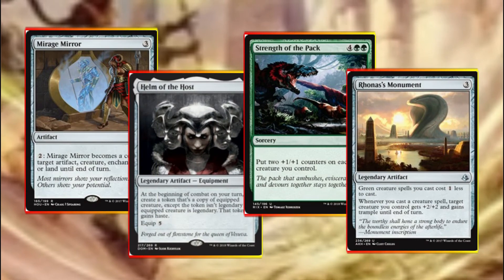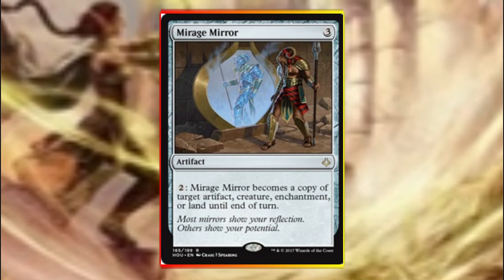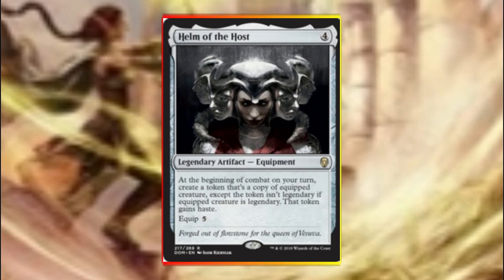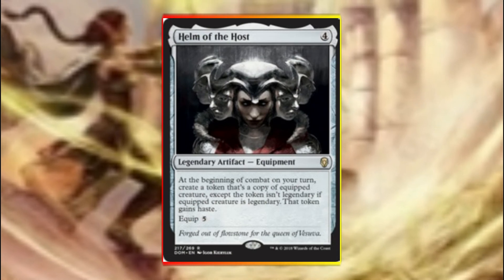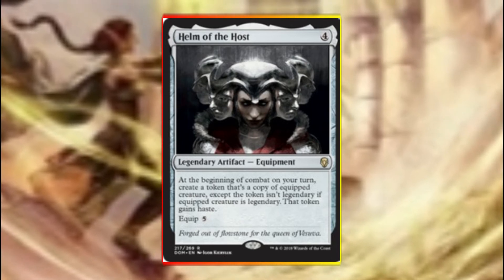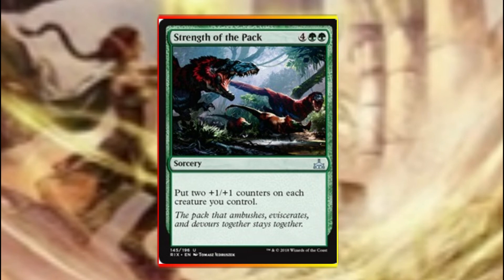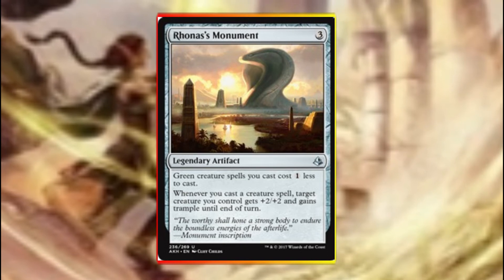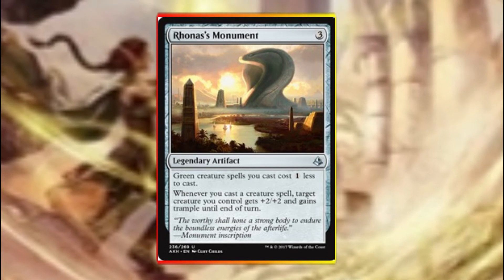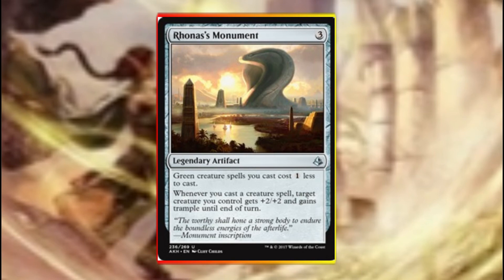Our other value spells in the deck are Mirage Mirror, Helm of the Host, Strength of the Pack, and Rhonas's Monument. Mirror allows us to copy either a creature, an enchantment, an artifact, or a land, giving us incredible flexibility. Helm of the Host lets us generate tokens of any creature while ignoring the legendary rule, so we can make more Shanas or even more Caracals for more token generation. Strength of the Pack boosts the team by giving all our creatures two +1/+1 counters. Rhonas's Monument gives a discount on our green creatures, but we're mainly using it as a pump ability to grant +2/+2 and trample — on a Shana or on a Pride Sovereign that can deal quite a large chunk of damage.